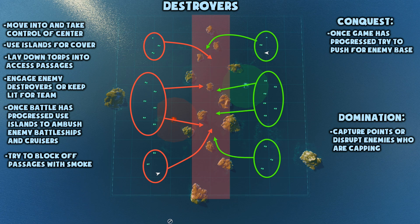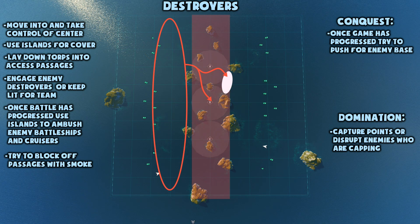Once the enemy has been thinned out or the battle has progressed past the center, make use of the islands to ambush cruisers and battleships with your torpedoes. All during the game, engage other destroyers in the center area, keep them lit up for your cruisers and dodge as much of the return fire as possible. As a destroyer you want to stay alive as long as you can. The longer you stay alive, the more likely it is for your team to win. Try to block off passages between islands with smoke to create zones of cover for your teammates to enter the center area.